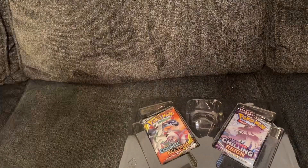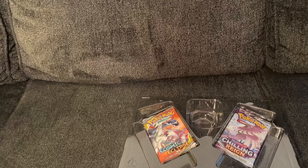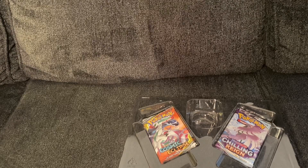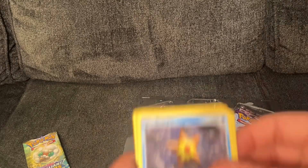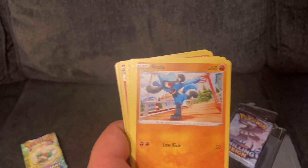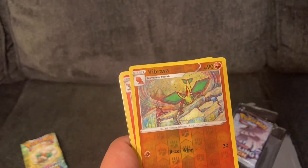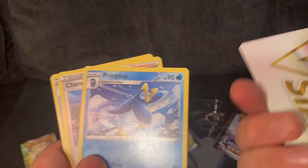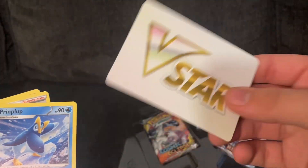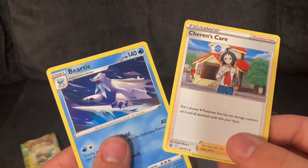The next one is also Brilliant Stars but with a Pokemon I don't know about. Another card and a Staryu, Burmy, Riolu, a Magmar — that's a nice photo — an Impidimp, a Vibrava, Infernape — that's awesome. A V-Star card, I don't know what that is. Another print card, Karen's Sharon's Care, and another Beartic.